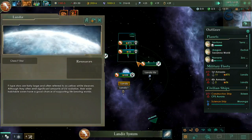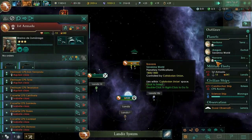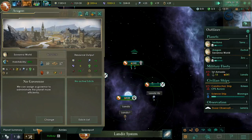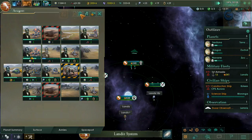Let's connect these two together — merge them. We got a new election, yay. And we got to upgrade these buildings — oh, we don't have enough.